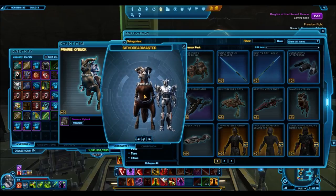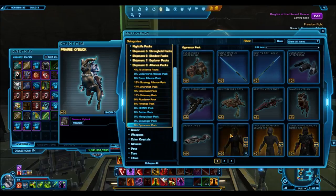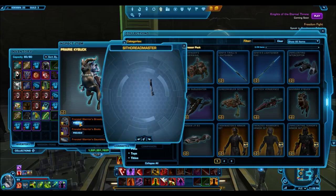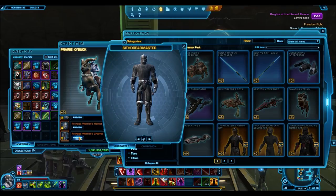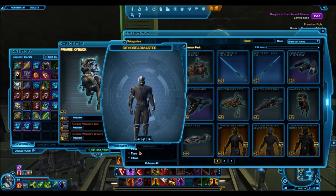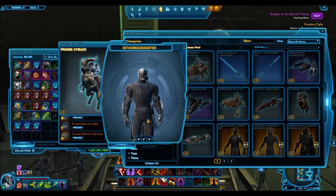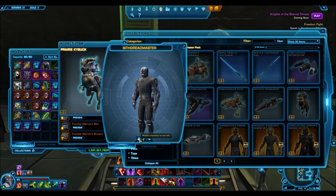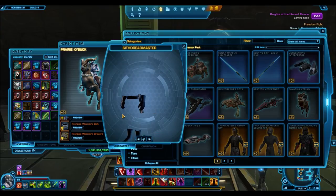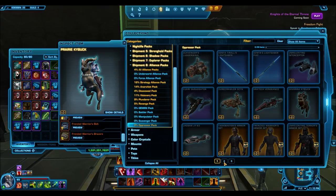I'm not going to look at the junk armor like the Taskmaster. The Frenzied Zealot, though, is actually a really nice armor set. The main standout is the helmet, and while the other pieces look pretty plain, they go very well together as a complete set. It's a gold armor set I would definitely think about unlocking. Bioware has been on point with their gold armor sets — the gold ones from the Scavenger pack are very nice and very Tatooine-ish. This Frenzied Zealot set is great for Sith.